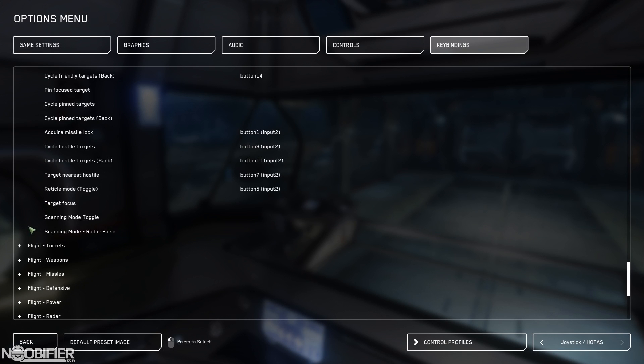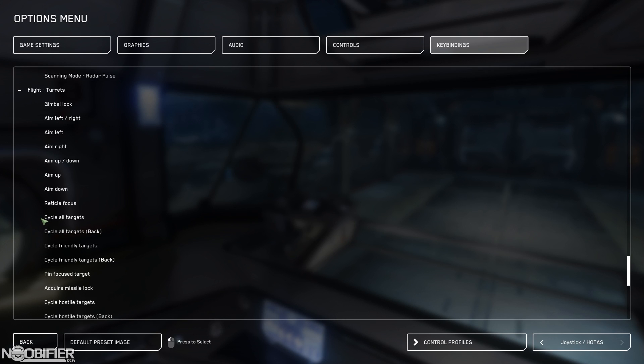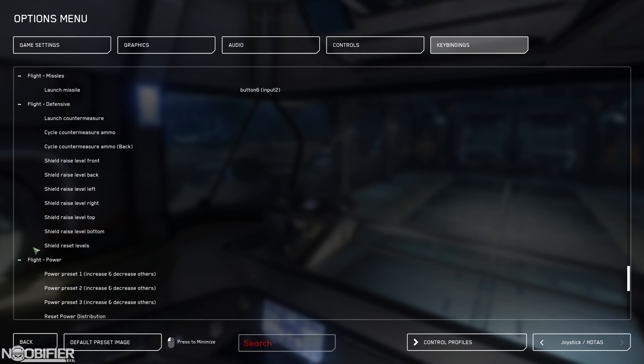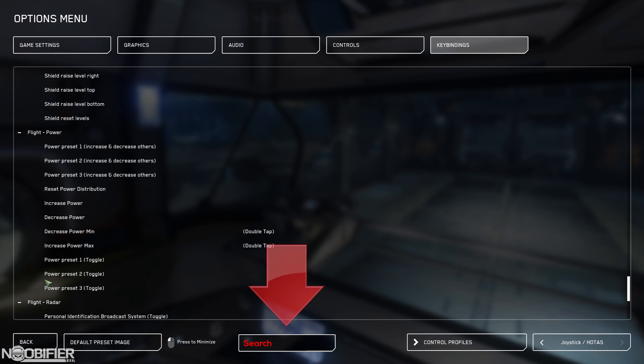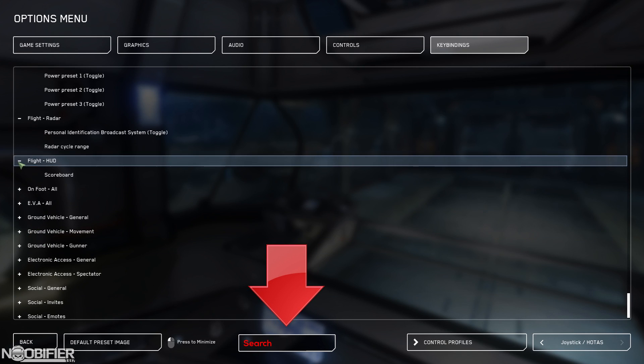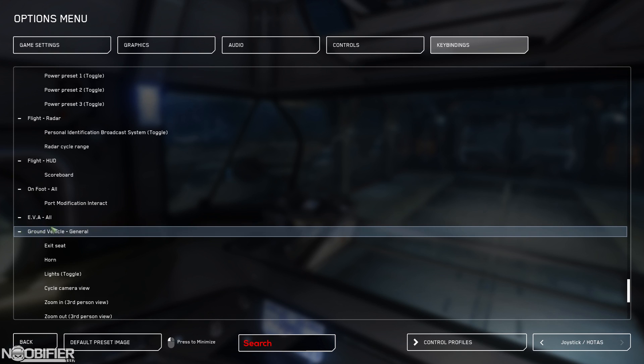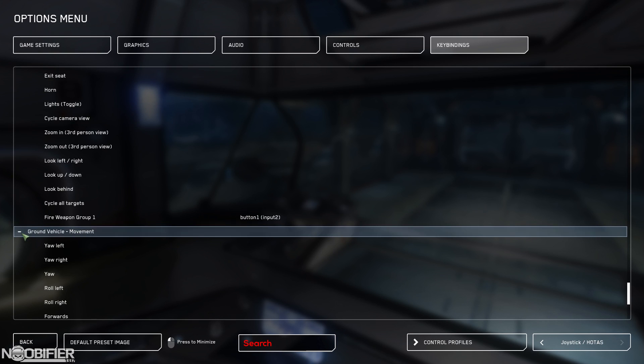The current binding page is functional to me only because I've seen it evolve over the years. To a new citizen it must be completely overwhelming, so with that in mind I have a suggestion. CIG, please investigate the addition of a search tab to the keybind menu. As you type, a list of possible binds would populate which would narrow down the process. It would let citizens quickly make adjustments.